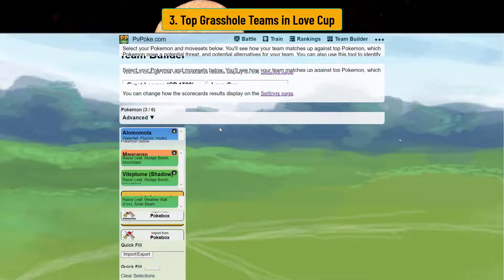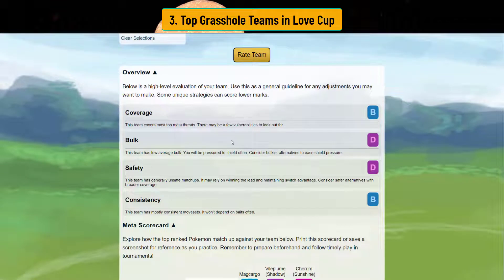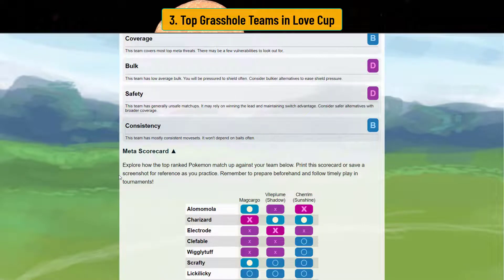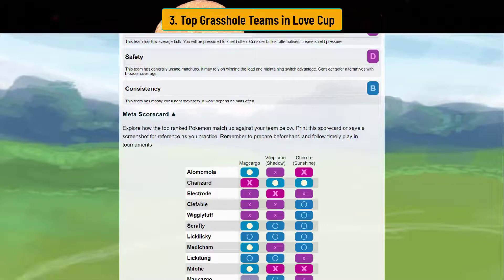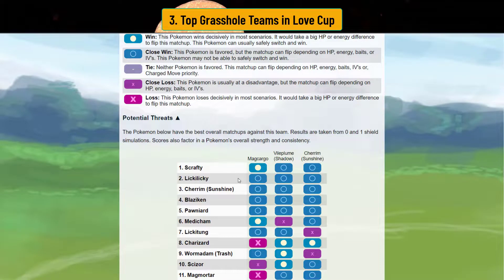Team two is the more available team if you don't have Alomomola. Magcargo is a substitute — this team is very dangerous, but like grasshole or charm hole in general, you're going to win hard or lose hard. Magcargo isn't that bad; you don't have a lot of bulk but charm hole isn't very safe in general. What's good about Magcargo is you can beat a lot of the core — Magcargo beats Charizard, Electrode, and other charmers. Your biggest weakness is Alomomola, which shadow Vileplume and Charm Sunny can take care of. The biggest threat here is Charm Sunny because you don't have a fire-type move.